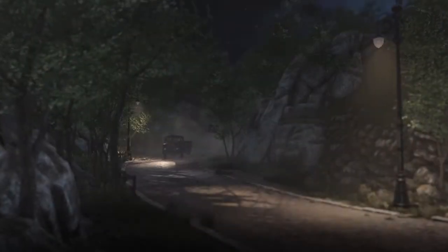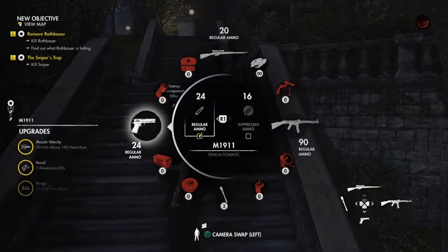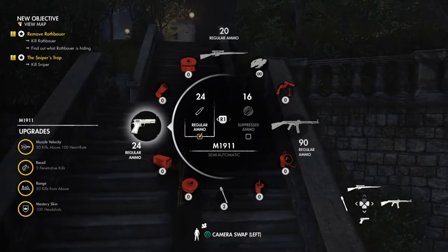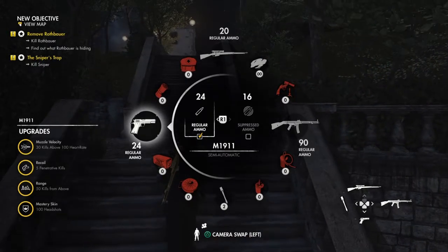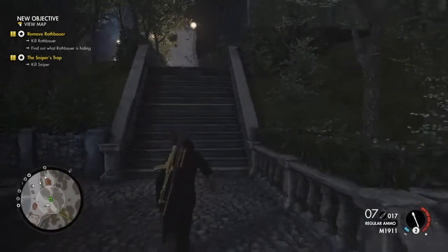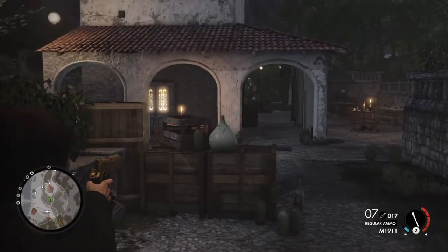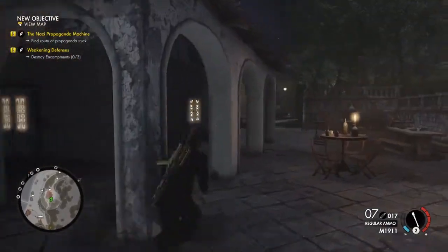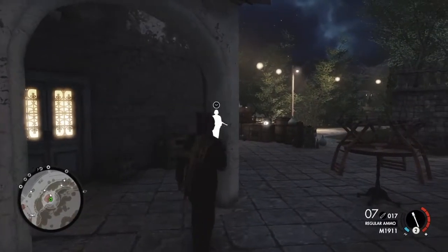When you're in, you can just skip the mission cutscene and go into the mission. So let's use this pistol as an example. There are some upgrades, and to get those upgrades you have to do challenges. For example, in one upgrade you have to get five penetrative kills, and the way you get that is to shoot through an object and into an enemy.